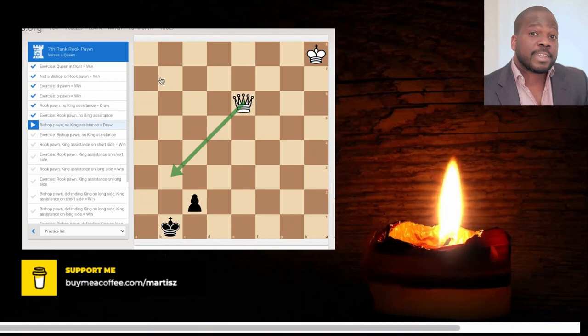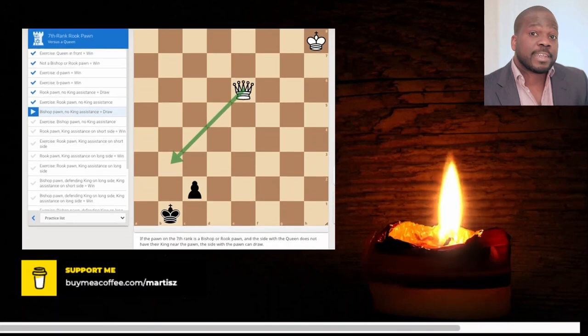We have a king, king. Oh, this also has an explanation. If the pawn on the 7th rank — we talk about the 7th rank, but this is 7th rank, right? If the pawn is on the 7th rank, and this is the file and this is the file — oh, 7th rank for them. Yeah, okay, okay, that's that.